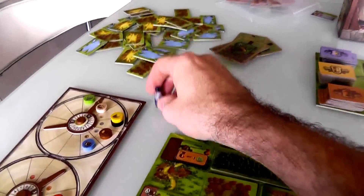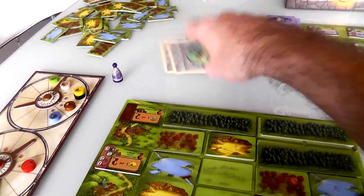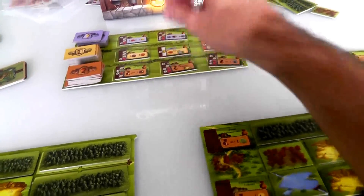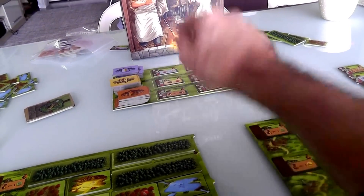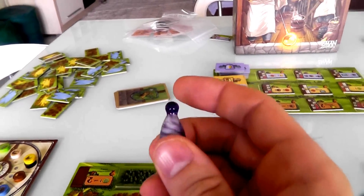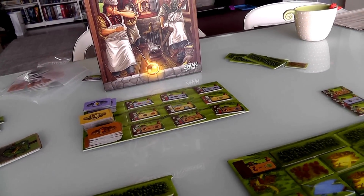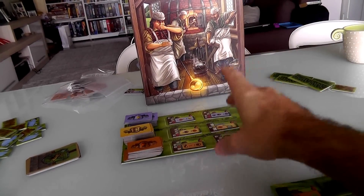I'll be first player in Year 3. Thinking about the Sediment Factory — it's pretty obvious Jen wants to get it. She'll want to add another pit. I could race her for it since I'm first player and have two bricks — I just need three clay to build it. Do I race her, or do I let her go for it and play my Pit Worker to get a free action off her pit-building?